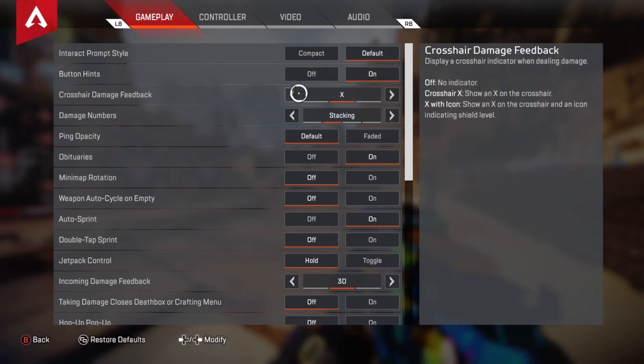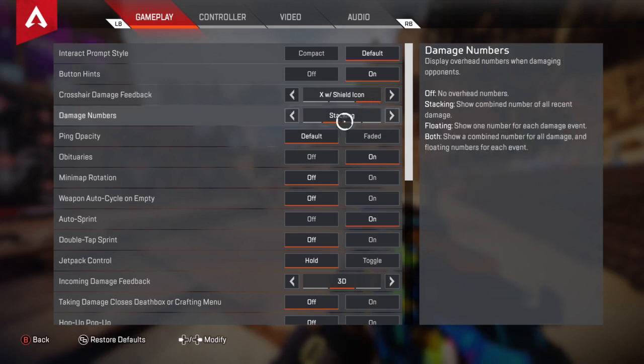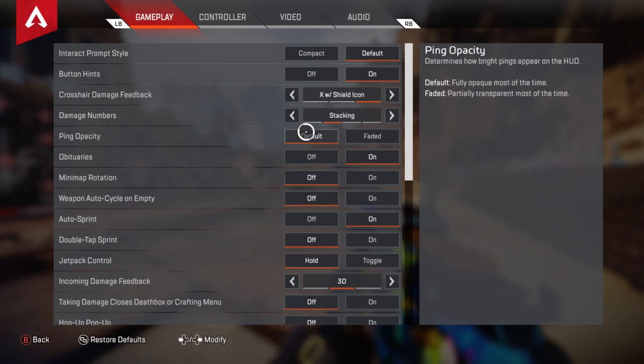Crosshair damage feedback — I think default is X, possibly. You're going to move on X with shield to icon. Damage numbers I always have on stacking — you can do floating or both, but I do stacking. Ping opacity — if you have a ping or someone is spam pinging and it's very faded or hard to see, then it's set to faded. You're going to want that on default.